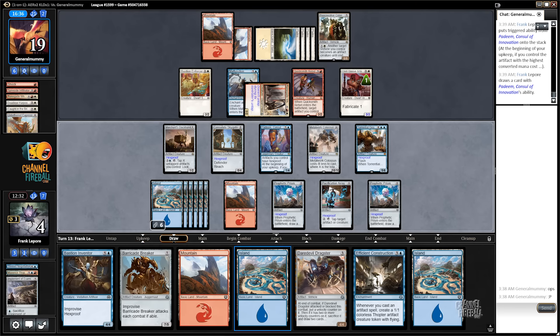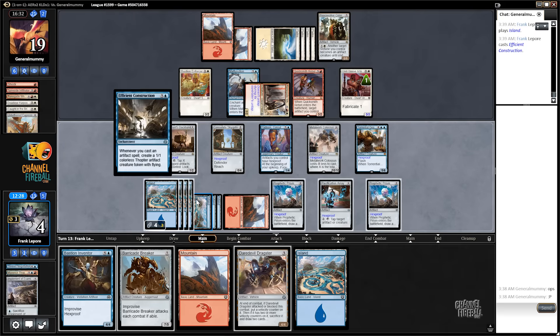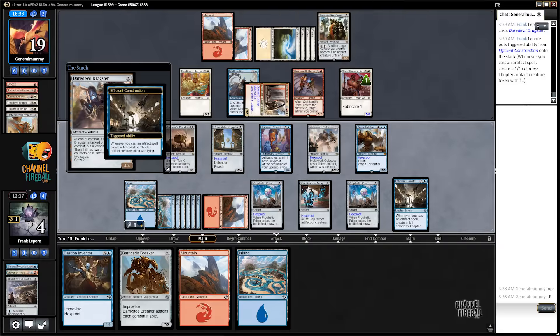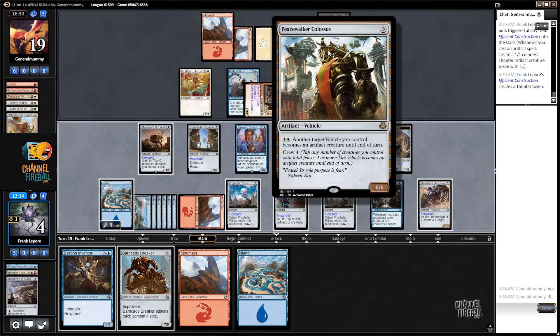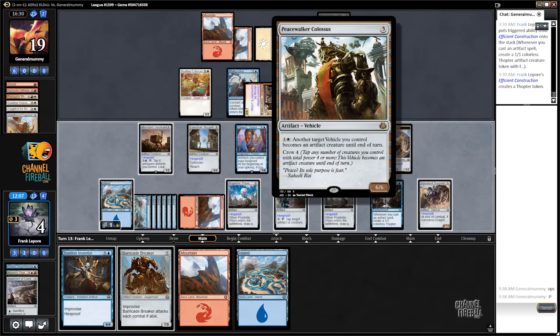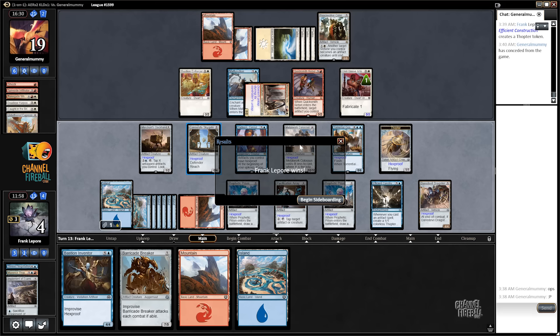Now we get to draw another card. Play this thing. Is this Dragster here? Yeah, then we get a Thopter. I feel like we're in good shape now. So this guy — what does this guy cost to crew? Four. So we just attack with Colossus. It doesn't have Trample though, it's just a 6/6. So now we can actually play this guy — Improvise. We just win the game. Sweet.